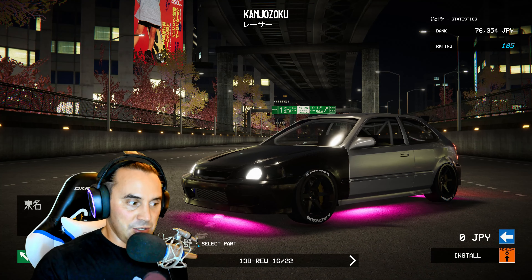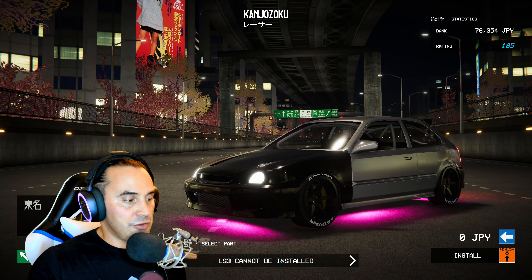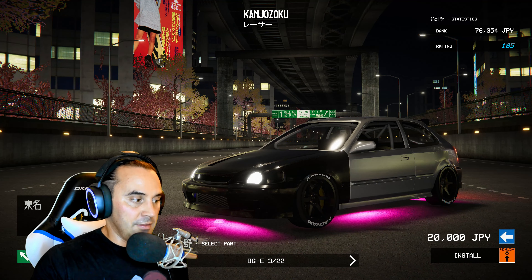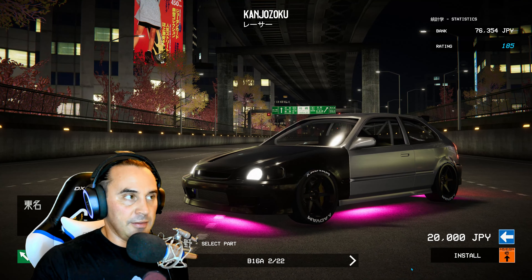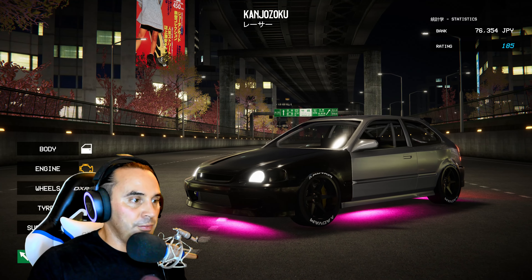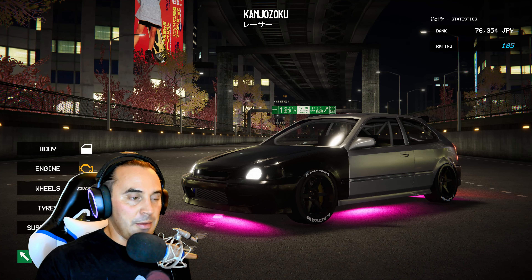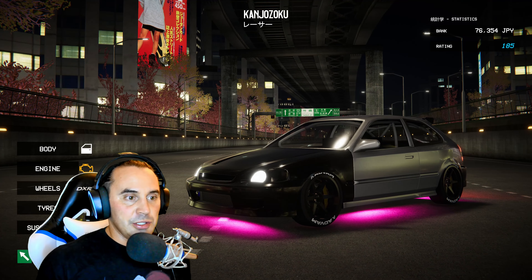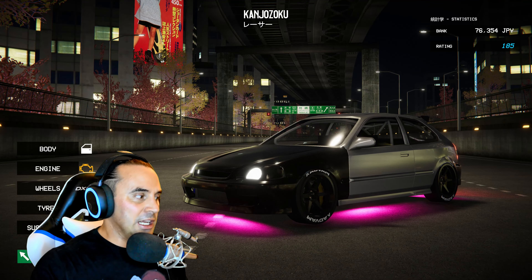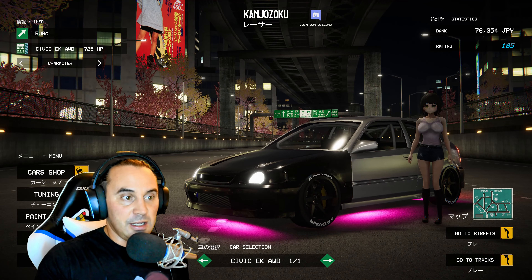So this is the 13B from an RX-7, and you can see that I'm restricted with what engines I can put in, which makes sense. The stock engine - B16A I think that was the stock one. The game's got a lot of potential but we've pretty much seen everything it has to offer. The drift physics are weird - maybe it's just because the car isn't a drift car. When you go onto the drift track it changes the physics to something quite strange.